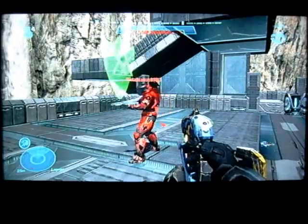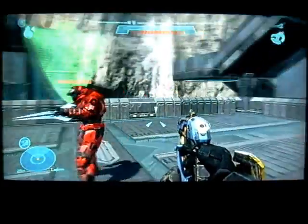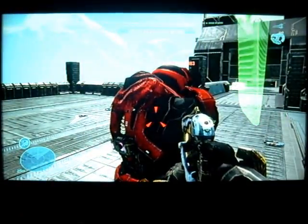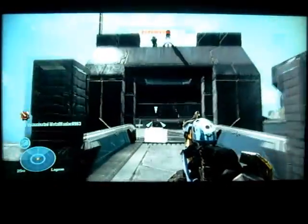Something you need to know about in Halo Reach is the assassination. Come up behind somebody and hold your melee button down for a longer time than usual. You hit them first and then you do the whole melee assassination — something epic with a combat knife, basically.